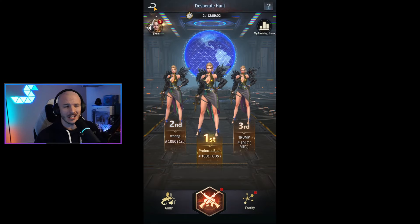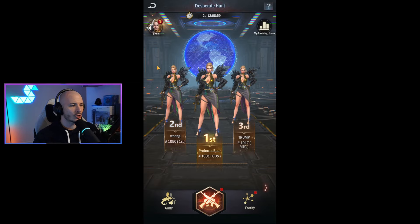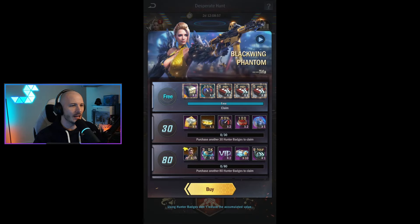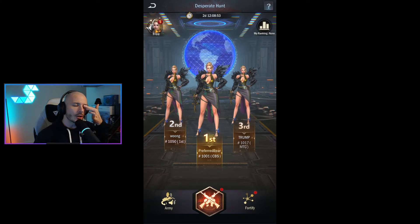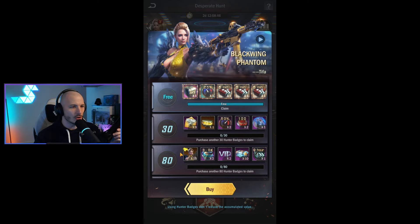Okay, so brand new event in Age of Origins: Desperate Hunt. That is giving us additional shards for a new skin for Tifa, the Blackwing Phantom. Looks like this event is going to be live for another two and a half days yet. I haven't touched any of it yet — I just happened to notice it when I logged in today, so I'm just going to check it out and see what we can earn.